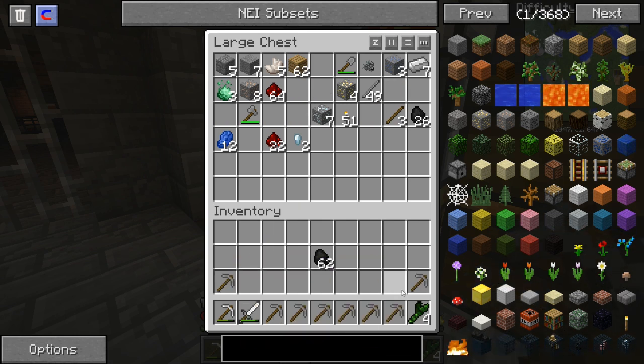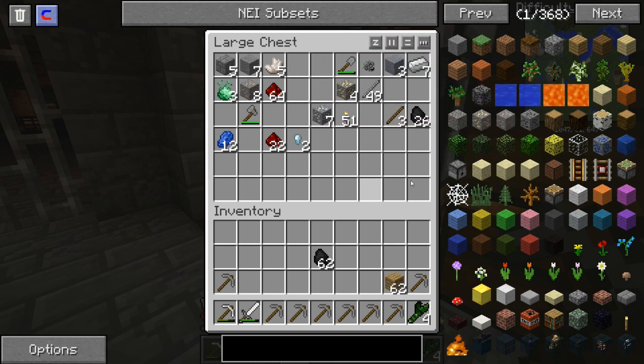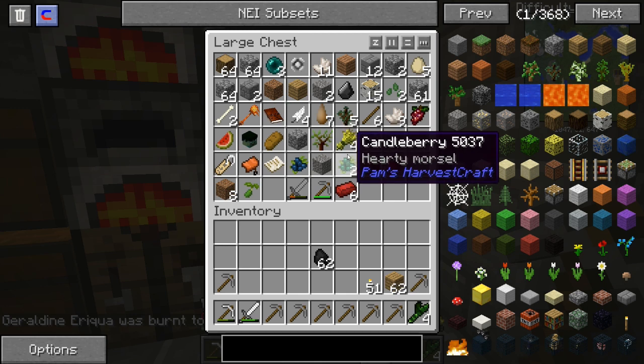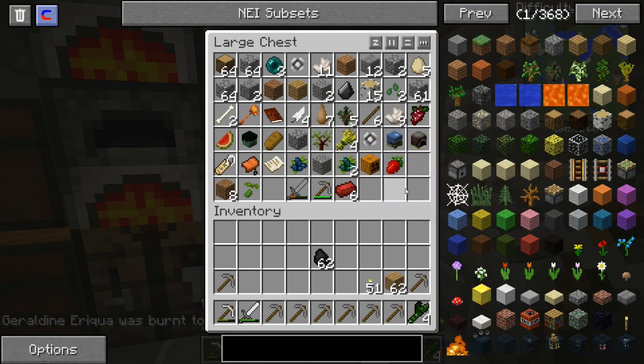We have yet to find diamonds, which is a huge problem. I do have berries — I could make berry juice if I wanted to.